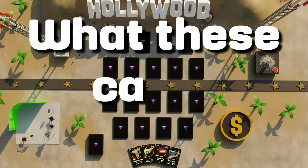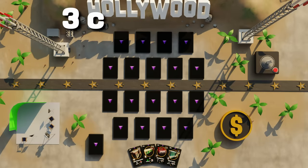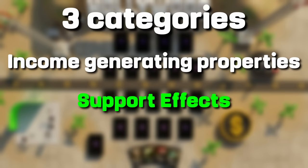Let's break down what these cards can do. Roughly, these properties fall into three categories: income-generating, support, and attack effects.